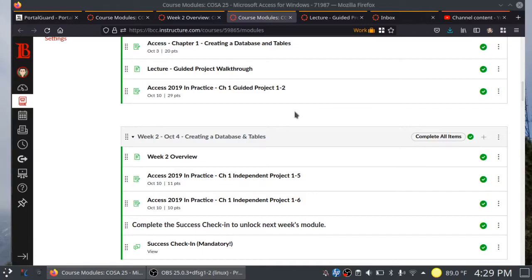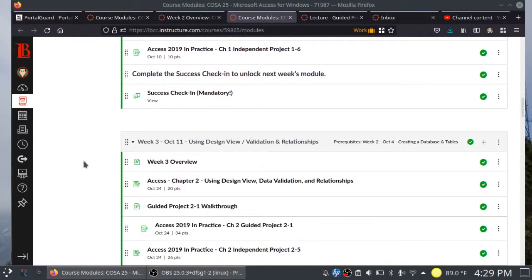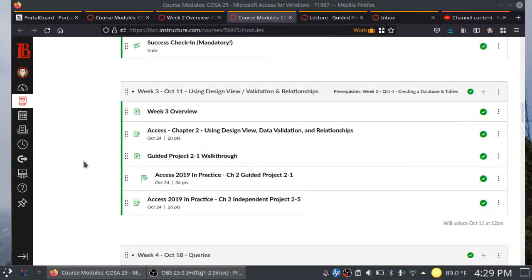You will need those hints in order to complete the two independent projects you have for this week. This will be the only week where you have two independent projects. Starting with week three, we're going to follow the same formula for the next few weeks: a sim book, a guided project, and an independent project.